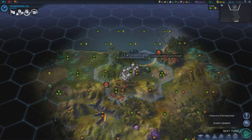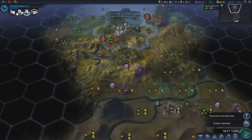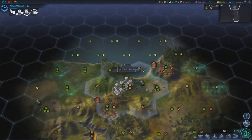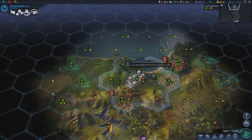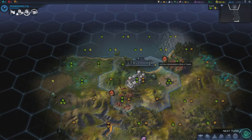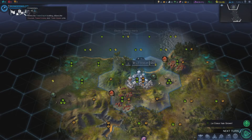Continue to the next turn. A research pod scout has found something — I've got 50 science from him but I'm still waiting four more turns. My city is currently size two, growing to three in two turns. Three more turns and I'll get the Pioneering tech, which is ten turns out.